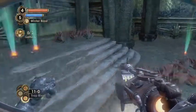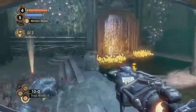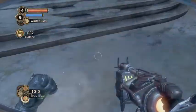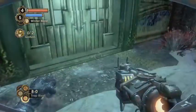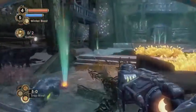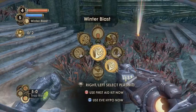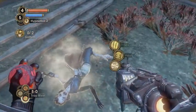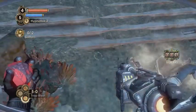Let's set a trap right here and over at this door. We'll set a couple traps here — one, two, and three — then save the rest of the trap rivets for later. We do have the water to shock. Right now I'm gonna get out Hypnotize 2 and let's search the corpse first. We're gonna go ahead and get some ADAM, and I think we're ready.